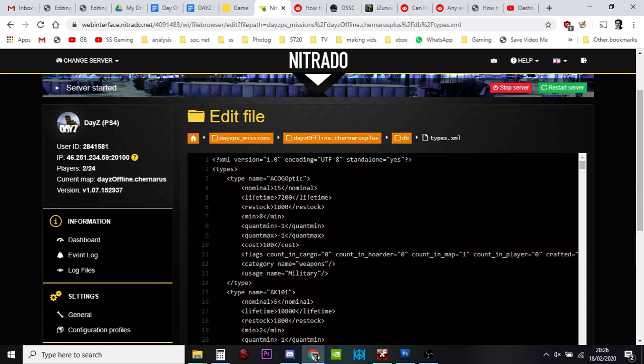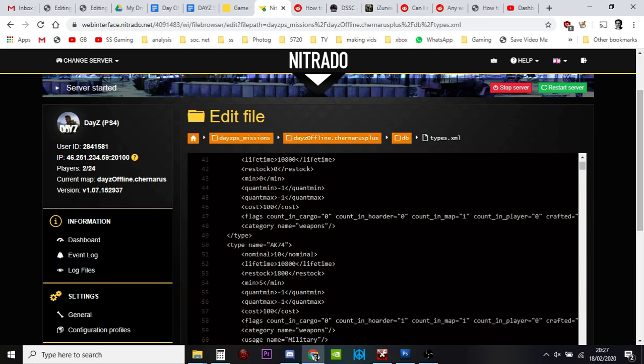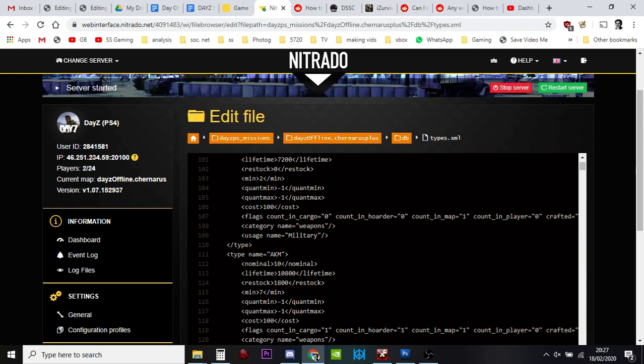Minimum of 8. What this means is the server isn't going to start respawning these ACOG optics until they get down to 8. When it gets to 8, it'll start respawning them one at a time with a gap of 1800 seconds between each one. Quantmin and Quantmax you don't need to worry about for the ACOG — what they refer to are whether something is capable of having something inside it, like water bottles, canteens, or magazines for weapons. Minus one means this doesn't apply.